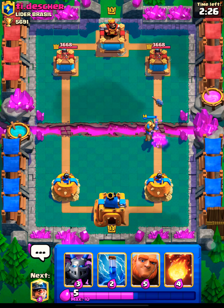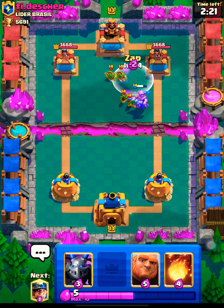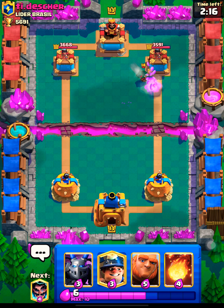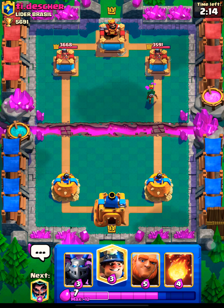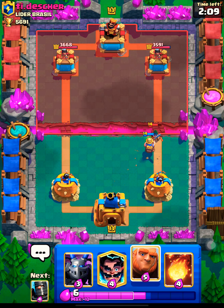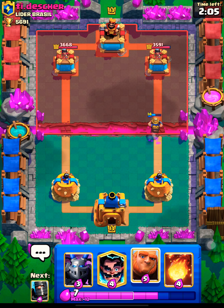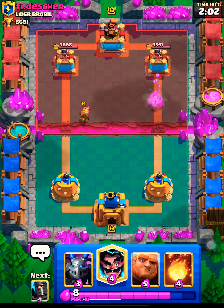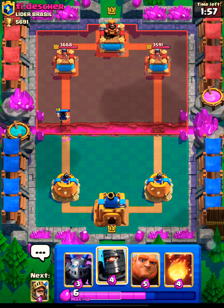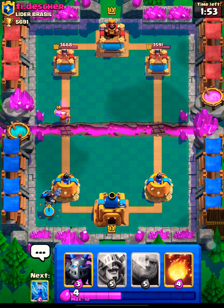Let's go with the prince, and something else is going to be there too. Just use this right here to defend against the miner — charging onto our tower and dealing lots of damage. Just use this one, it's gonna be lumberjack again. We'll do dark prince once again.